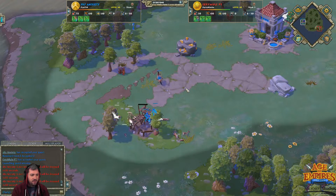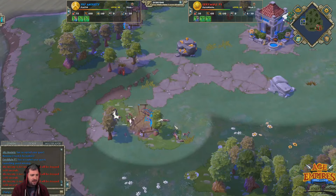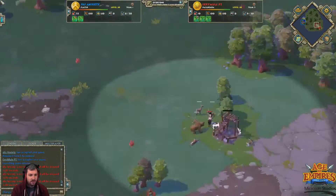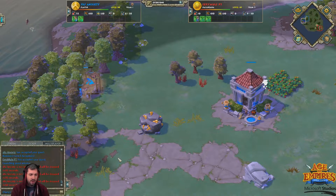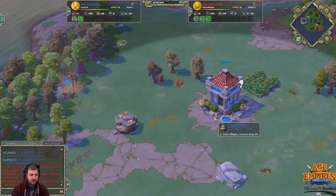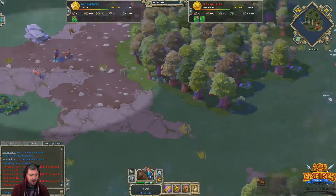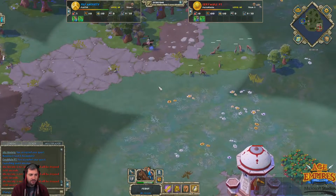A lot of different strategies you can go for on this map, but generally being pretty greedy is relatively safe, just because it is a big, long rush distance to your opponent's base. You should never count out barracks rushes — you still need to scout for those, because they are entirely possible, and the map isn't so big that if you're completely unprepared, it won't still do damage.